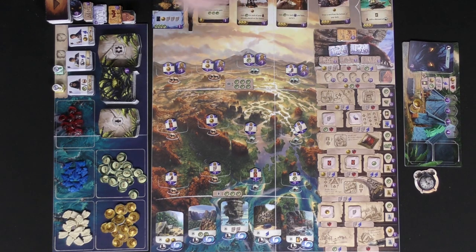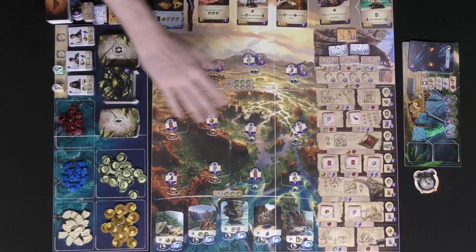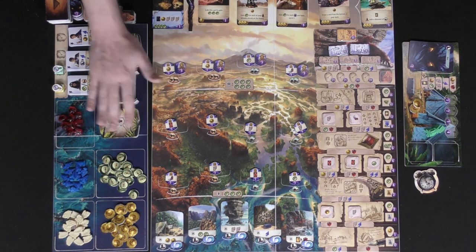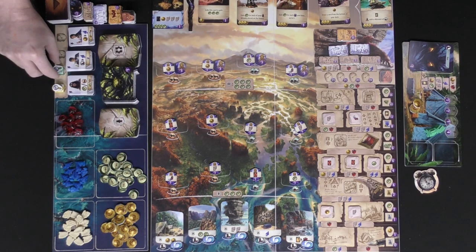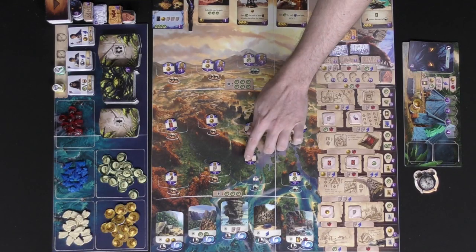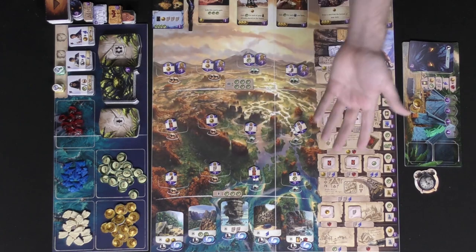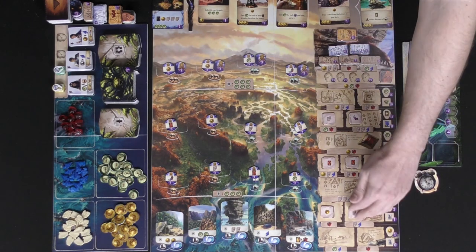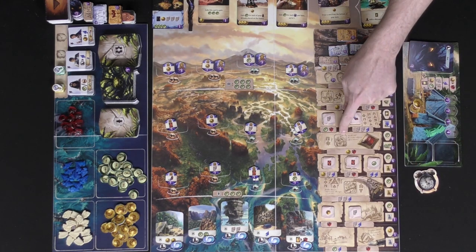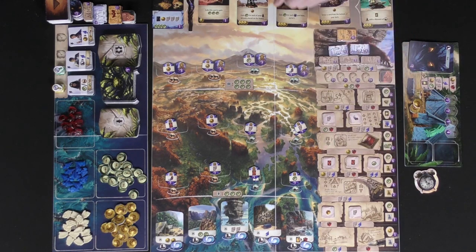You'll set up the board pretty simply — resources are over here, all of your temples and guardians are going to be over here, which are the locations you'll be visiting throughout the game. You'll have all of your assistants here, your research token and your little book placed on top of each other, and all extra components you don't need. Artifacts will go on the board based on where they say they go. You'll have little whirlpools that block certain spaces based on the player count, and you place or skip those tokens accordingly.